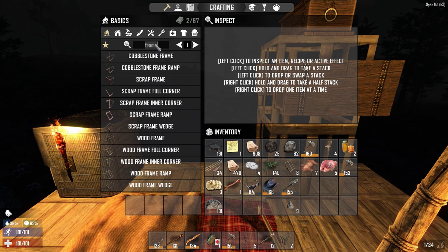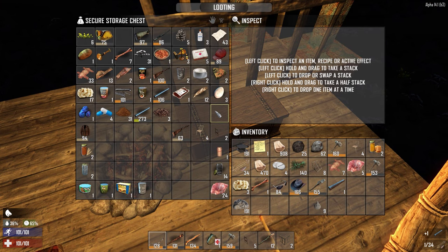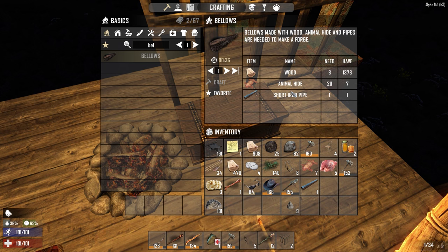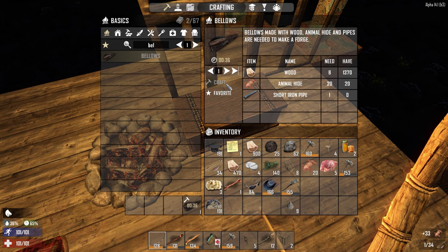We're looking to make the forge. In order to make the forge we're going to need the bellows. We need a short iron pipe — I might not have enough of that. Oh, I only need one short iron pipe, that's pretty good. We need the animal hide and there we go — we've got the bellows. We're gonna make the bellows so we can make the forge.